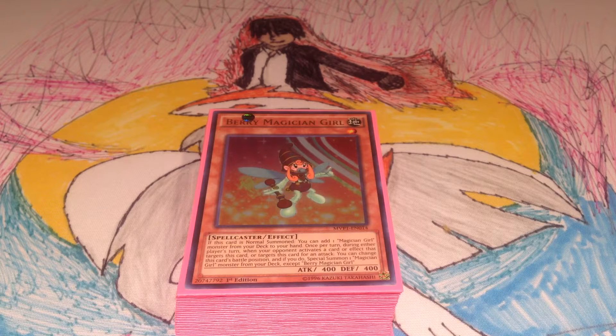I'm pretty sure the other one will be better, especially when Eternal Soul comes out, because Eternal Soul with Dark Magician and Dark Magic Circle vanishing a card — great combos. But for right now, I'm going to roll with this. So yeah, let's get right into it.